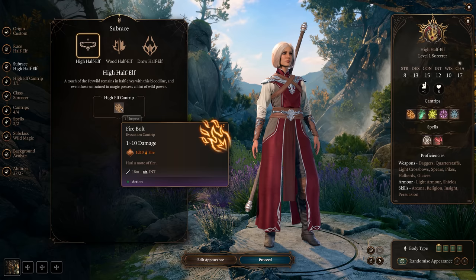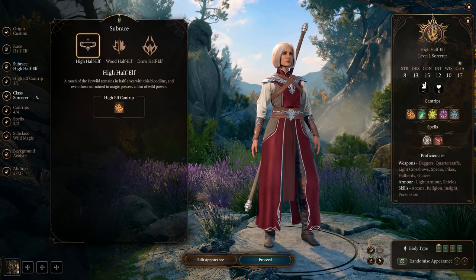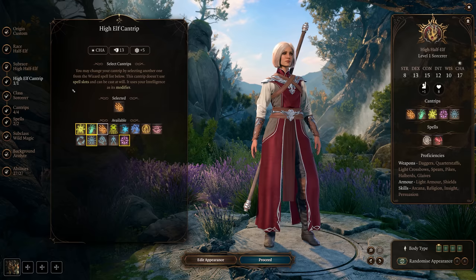For the sub-race, we're going to go with High Half-Elf because we also get a bonus cantrip — Firebolt, which is the highest damage-dealing cantrip in the game. Normally we'd only be able to pick up four cantrips as a Sorcerer at the beginning, but we get this extra one, so we will pick Firebolt for that.